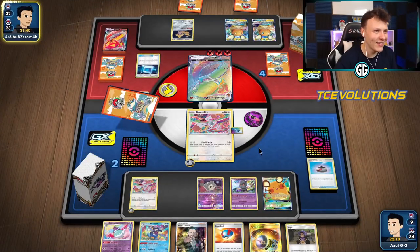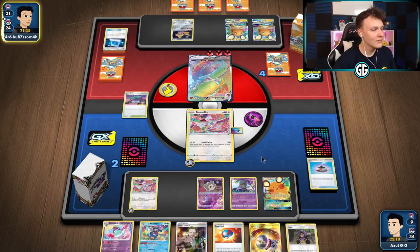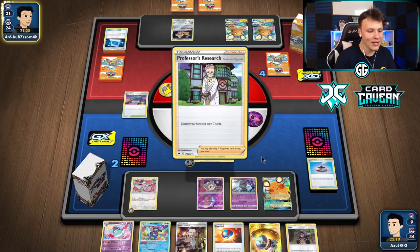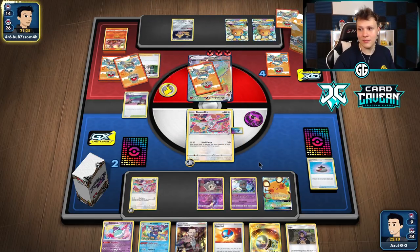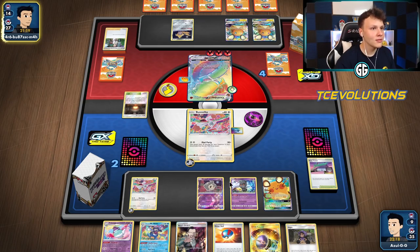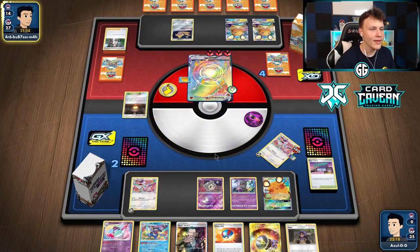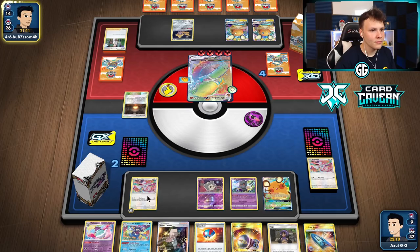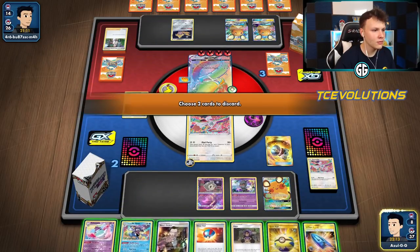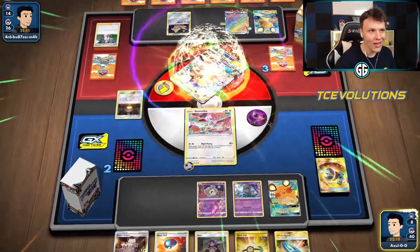It's pretty crazy what this list can do - definitely the best Mad Party list I've played with so far. It does what you want the deck to do: super aggressive single-prize attacking deck taking big knockouts very fast. Big Charm doesn't matter. Reset Stamp? Nope. Great Catcher, bring up the To-Dene, Mad Party knockout. And that's gonna do it for these games with the Mad Party deck.